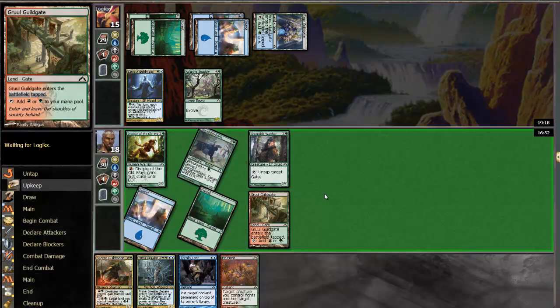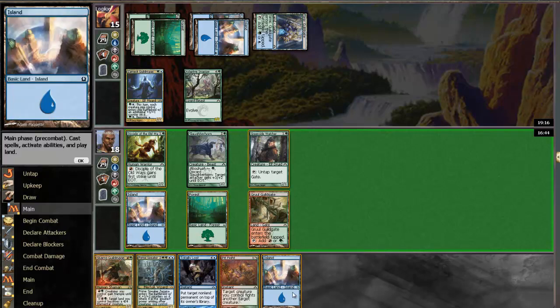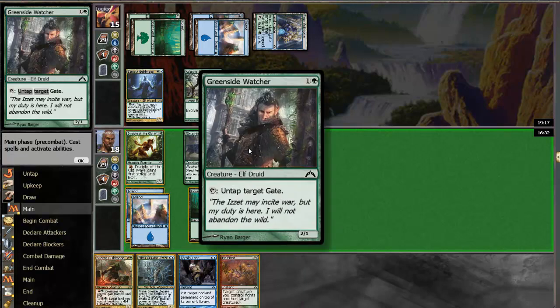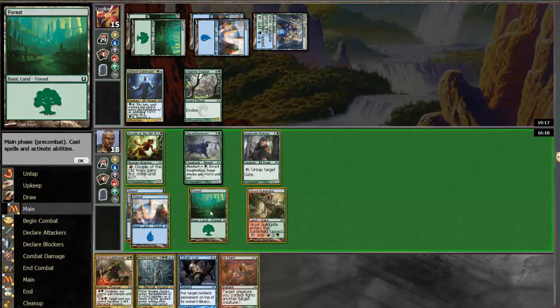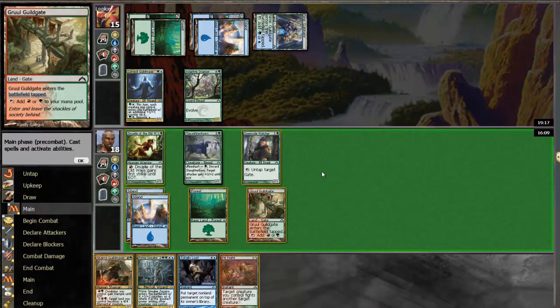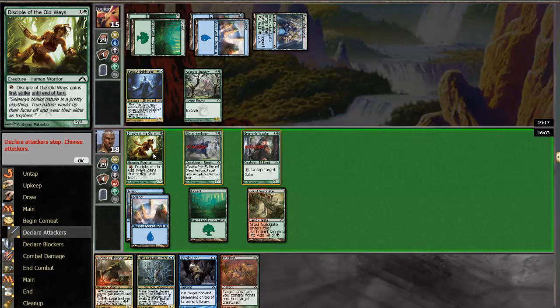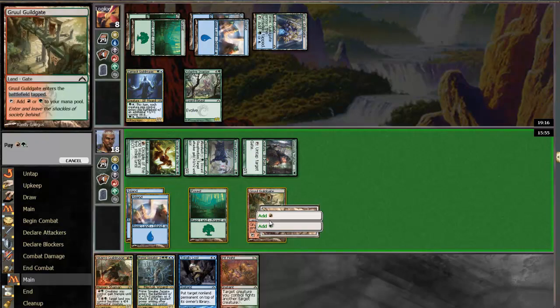We got an island, so we can totally go lost if that's what we want to be doing. I think we want to attack with the watcher, and the answer is yes — because we can play the guild mage. Oh no, we can't do that actually. I was thinking we could play the guild mage and pit fight, but that's not going to work. We want to get in a lot of damage. And here I think we're just going to play the guild mage and pass.